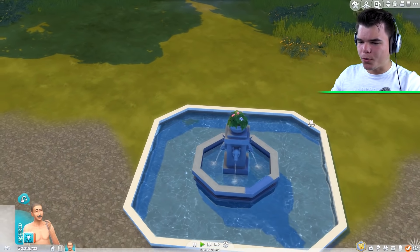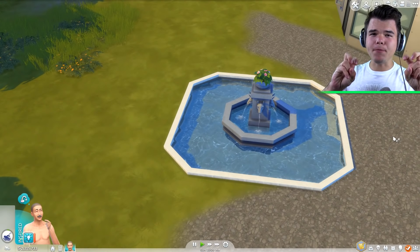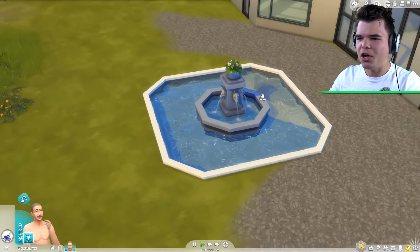Today we're back in Sims 4, and I'm gonna continue building my dream house. I ended the last episode with pretty much this fountain over here and the roadside and everything like that. The whole shape of the house was pretty much finished, but something I didn't do yet is create the windows.